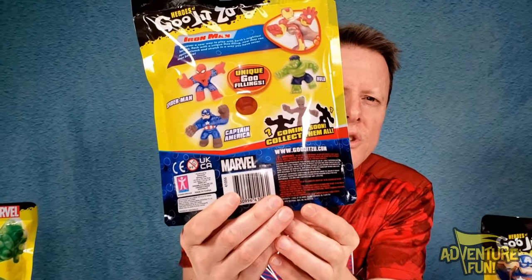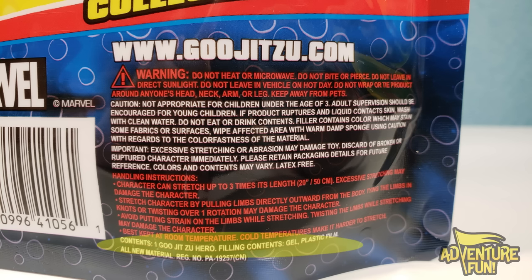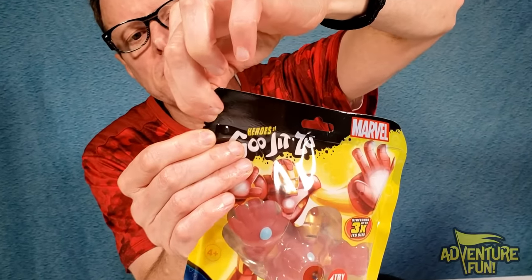Down at the bottom there are some handling instructions. Twisting the limbs while stretching may damage the character, and best kept at room temperature — cold temperatures make it harder to stretch. So don't be out in the Arctic trying to pull this thing! The contents listed are: one Goo Jitsu hero, filling contents: gel, plastic film — that's Iron Man — as opposed to the Hulk, whose filling contents are gel beads. It also says the package is latex free.